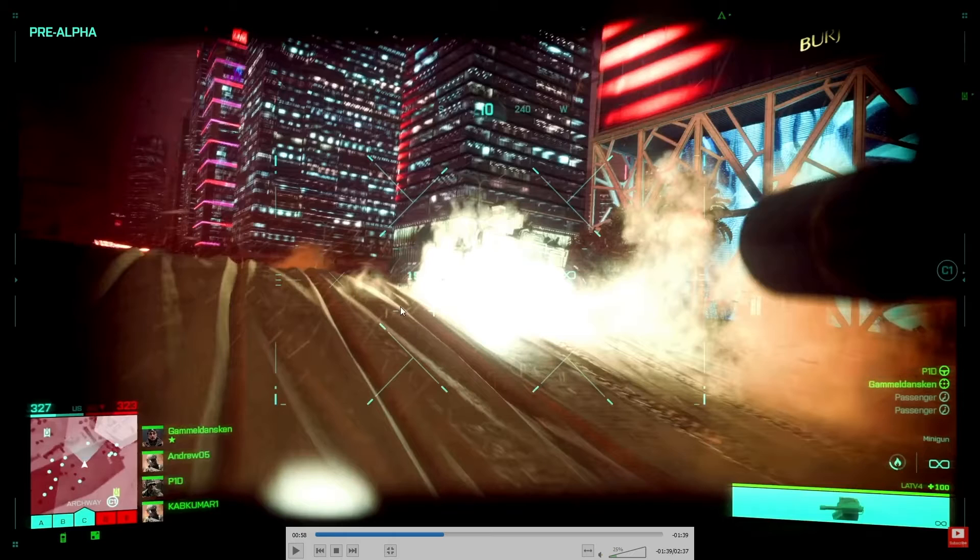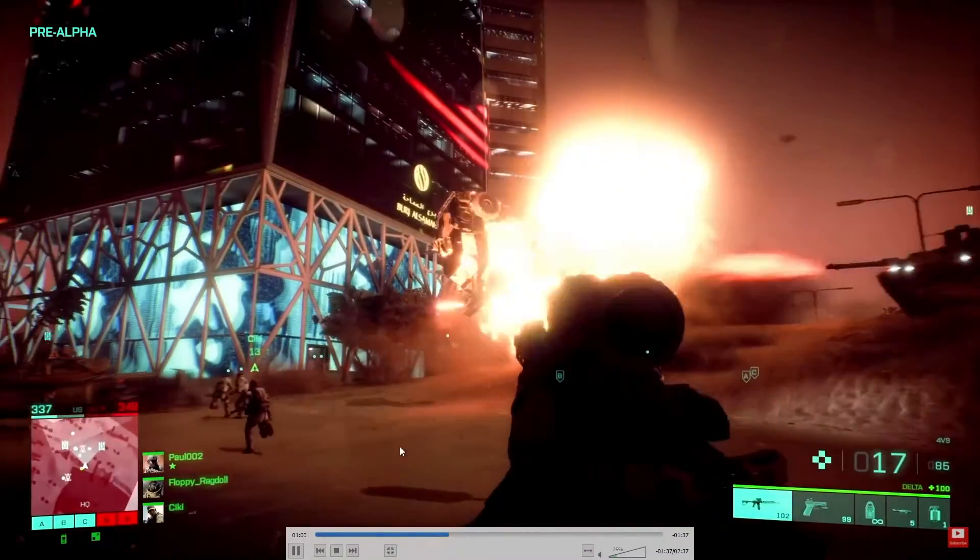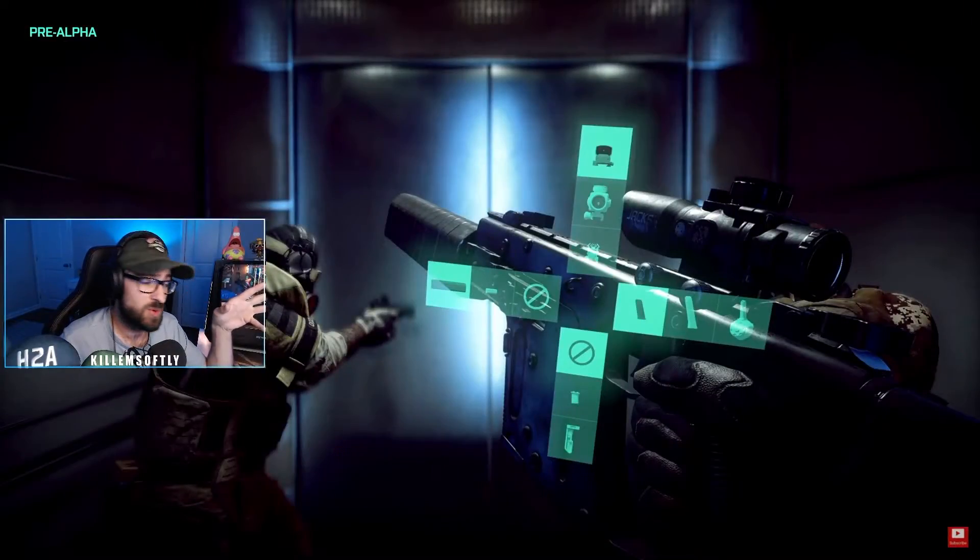In the new Frostbite engine, they're able to do ground deformation — when tanks and cars drive through sand, or something blows up on the ground, you can actually see the tracks and impressions left in the sand.